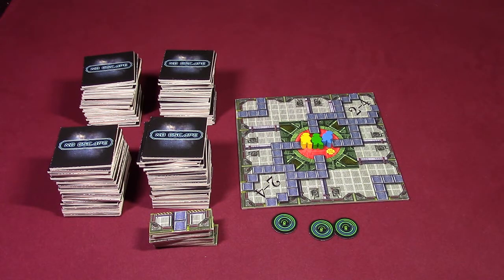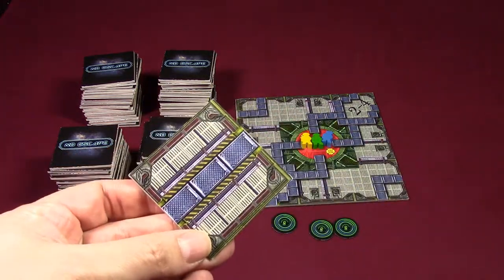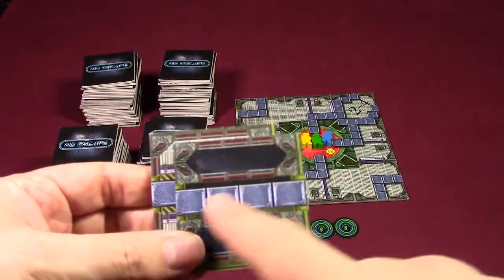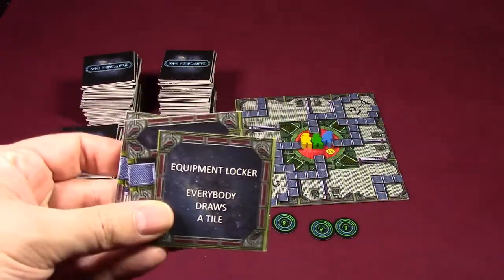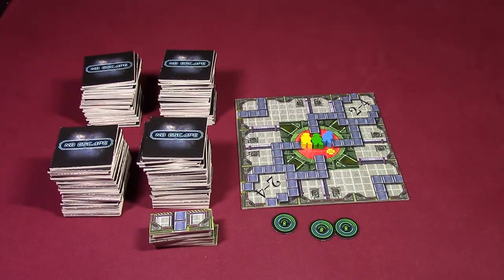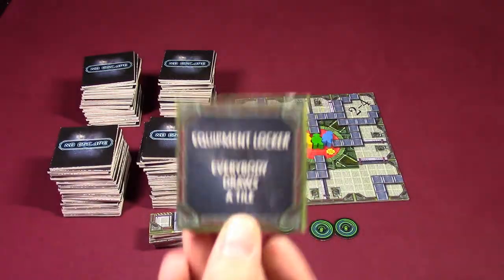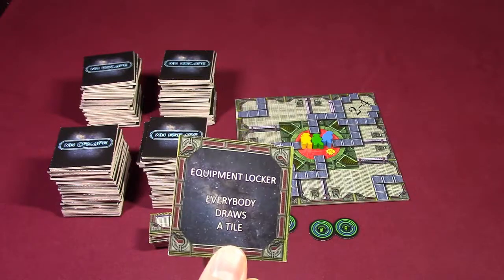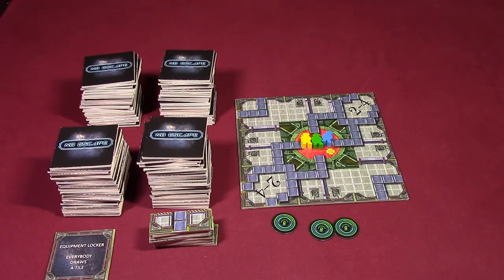So let's look at the tiles I've drawn here. There's a tile with three spaces in a straight line, another tile with four spaces in a straight line, and an action tile that says Equipment Locker — everyone draws a tile. On your turn, if you have one of these action tiles, you can play that at the beginning of your turn. So I'm going to let everybody draw a tile and go ahead and discard that action tile.